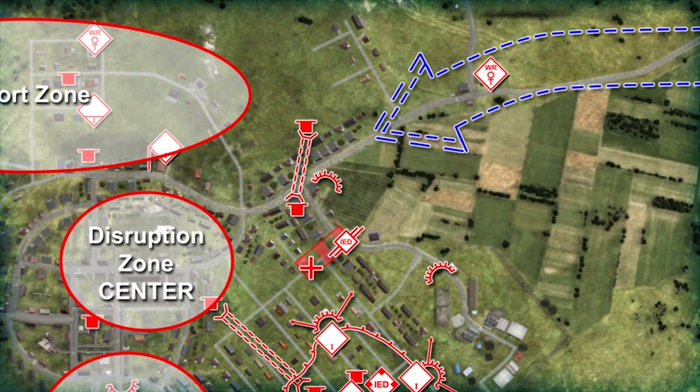We also have a willing recruit to provide early warning. I have one direct action cell in a combat security outpost covering the kill zone on the main attack axis and another cell in a supporting position. I have an unoccupied ambush position in the north. The tunnel allows me to move teams to the north side of the road without exposing them. Disrupt East has priority of fires.